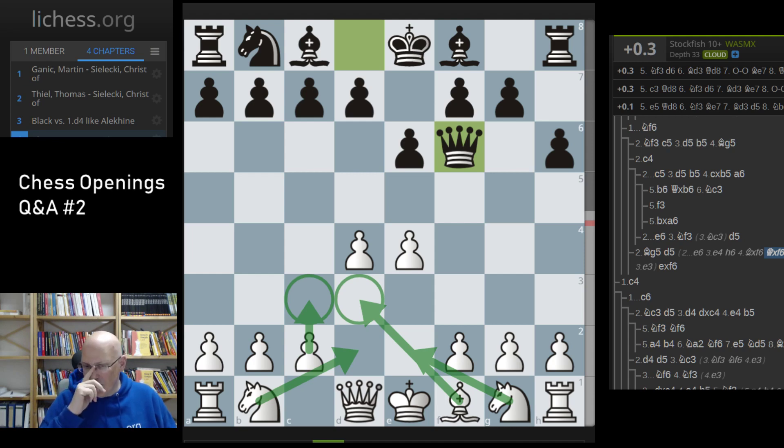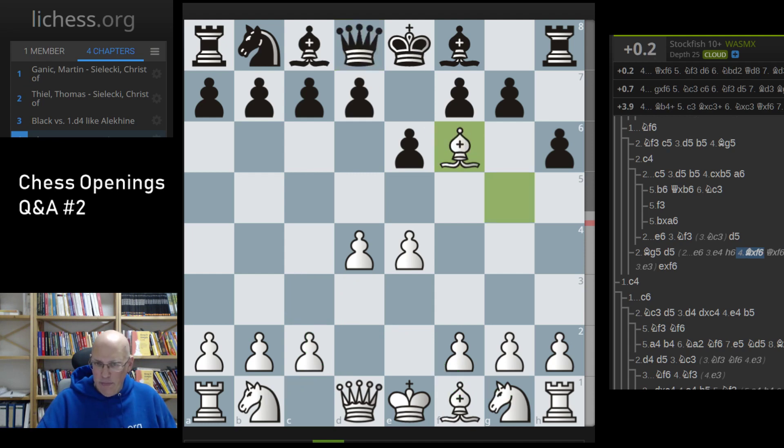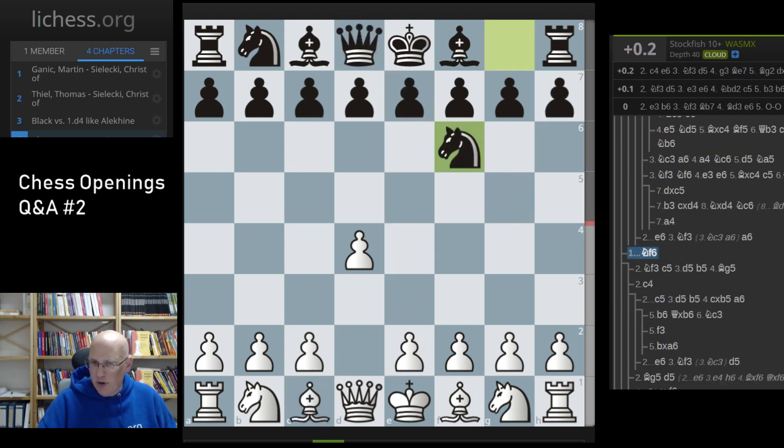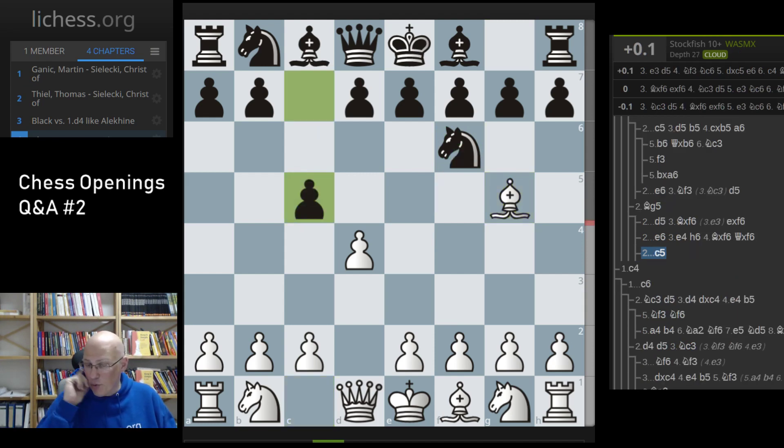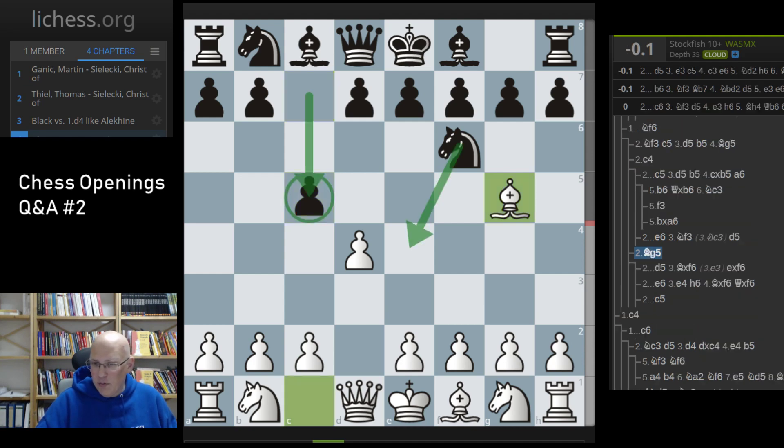White often plays a setup with Bd3 Nd2 Ne2 c3 and later f4 — the only puzzling thing for black. If you look at this a little bit you should be okay in a position that's a bit unbalanced. If you play something really dynamic like the King's Indian, you can also consider c5 or Ne4 and c5 — I recommend c5 in my Benko Gambit repertoire and see no problem with the move. For something unbalanced with not huge workload, maybe e6 is something for you, in particular if you like the bishop pair.